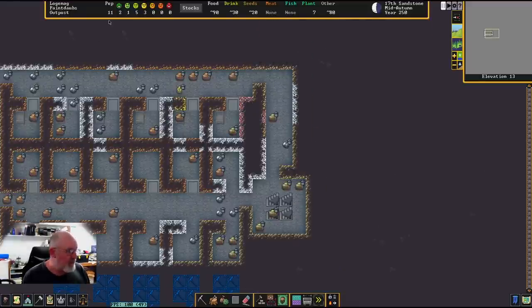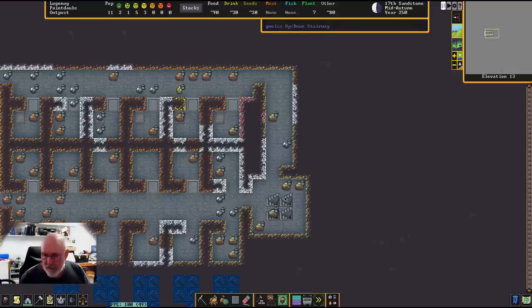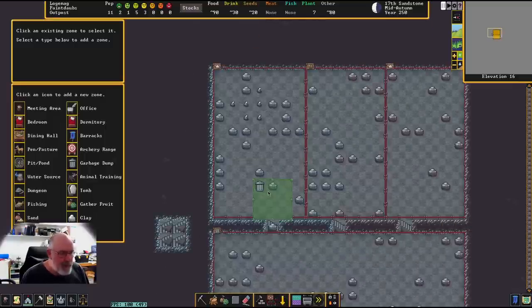You can also forbid items — if you forbid an item no one will pick it up, which is useful when a lot of workers are competing for something. These are quite powerful designations. The dumping will be low priority since everyone has a job right now, but they will eventually clean up this whole area. When you get a big population influx it's very easy to control the look of your fortress this way.